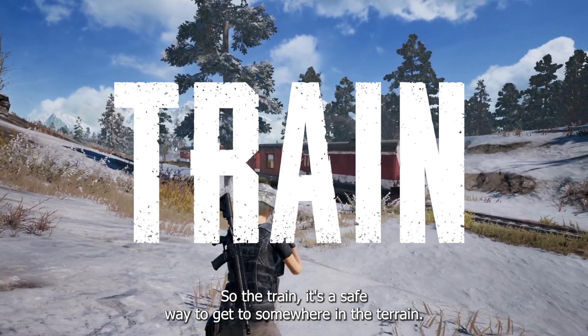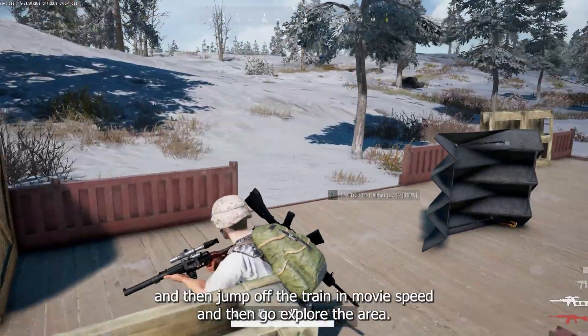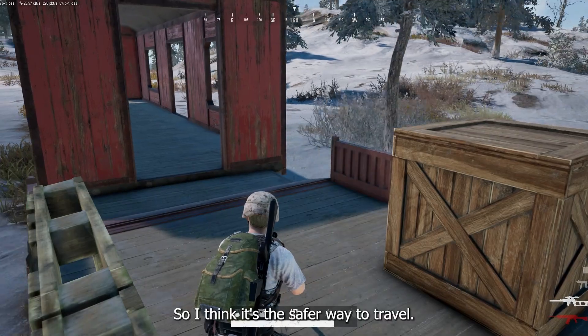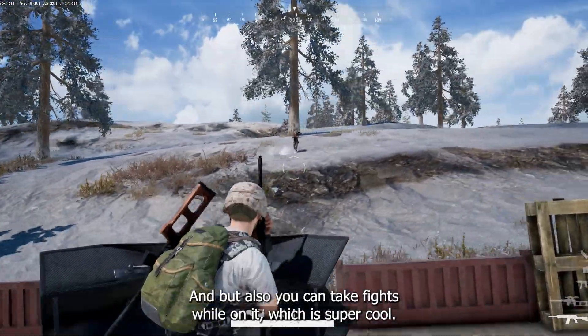The train is a safe way to get somewhere. In the train you can hide a bit, but you can also scout the area — look out and then jump off the train at moving speed and go explore the area. You can take fights while on it, which is super cool.